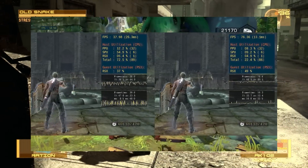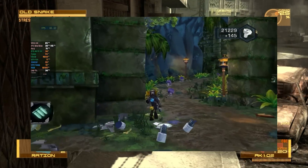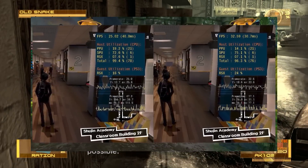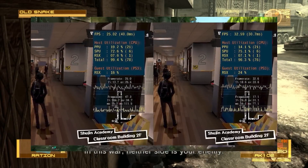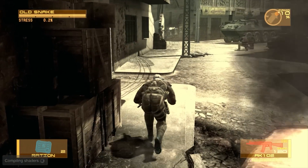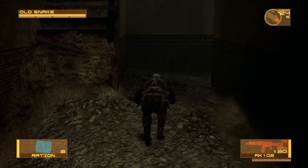If you have a quad-core processor with AVX2 support and had previous issues running the emulator, now might be the time to give it another shot. Moreover, there has been a significant improvement in the accuracy of games using Insomniac's engine, such as the Ratchet & Clank series. While issues like the absence of grass have been fixed, the games remain unstable, causing crashes after some time of gameplay.